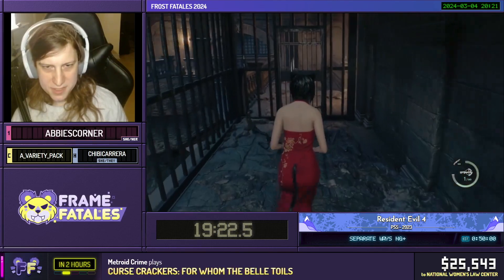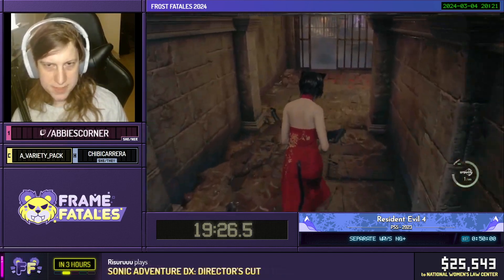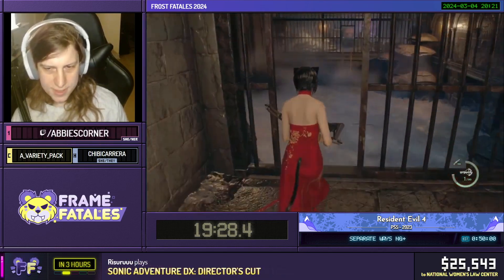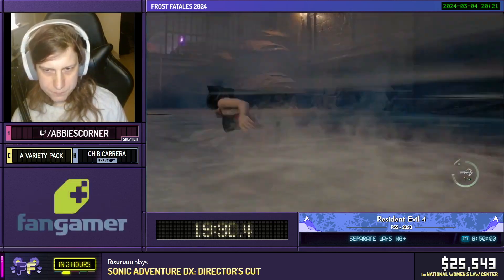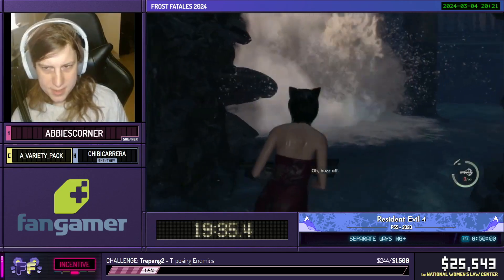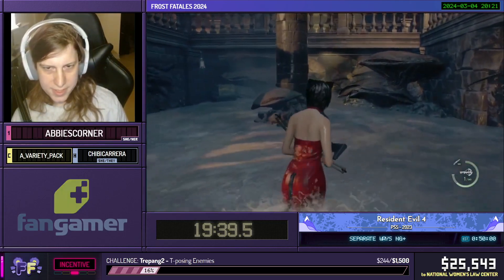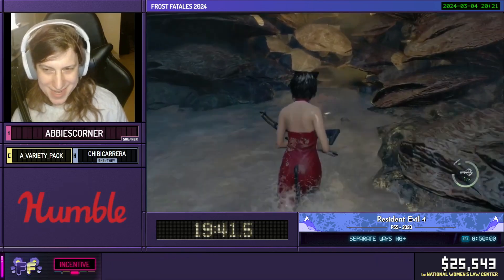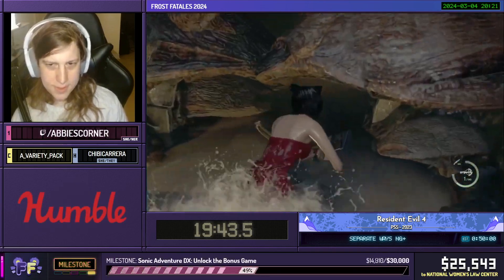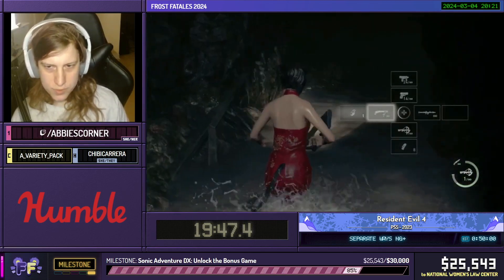So we have the bowgun out still, because we have to deal with two Novistadors. That is what we will be doing here as we're running, because we need them to die so that they don't hit me. Some runners will use the shotgun, but unfortunately my aim is a tad bit slow with the shotgun, so I often get hit if I try to do that. However, speaking of the shotgun, we're going to be switching.